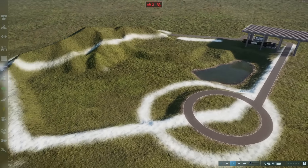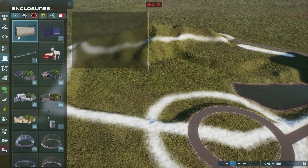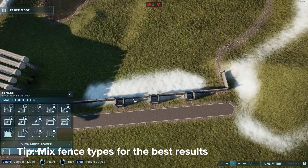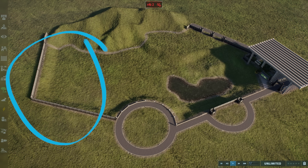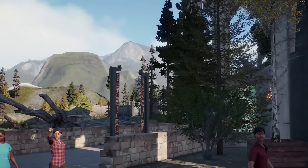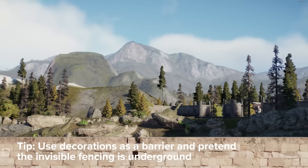Step four is making it a functional enclosure so that we can actually contain our animals. Some tips for doing this: don't use the same fence type throughout — use a fence type that best serves the purpose. For example, I'm using concrete fencing here because this is just a wall between two exhibits. At the back of the enclosure, I'm using invisible fencing to prevent the dinosaurs from climbing the mountain without being an eyesore in the natural landscape. And I'm using objects at the front to create the perimeter along the path — you have to pretend there's a line of invisible fencing underground to keep the animals contained.